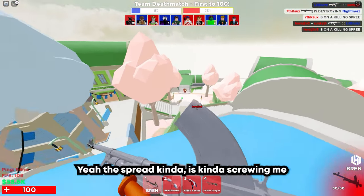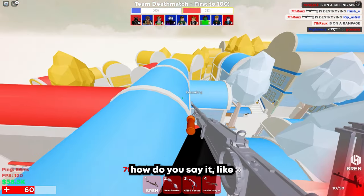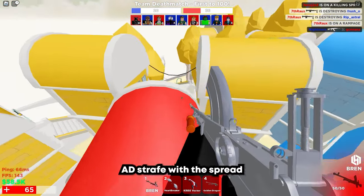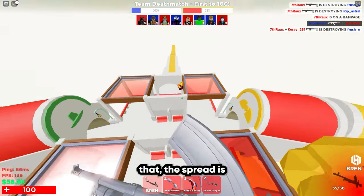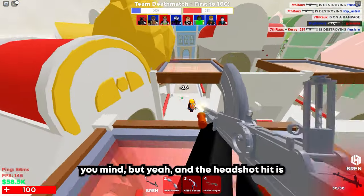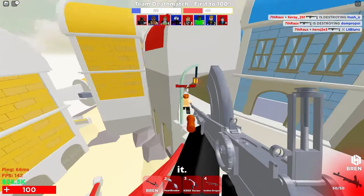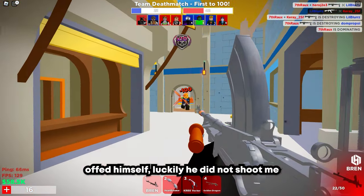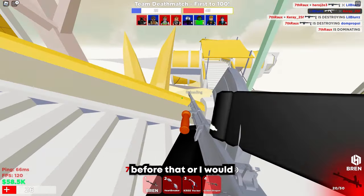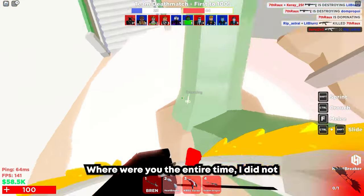The spread kind of screws me over — you kind of have to move with the spread, you kinda just have to AD-strafe with the spread to make it not dumb. But other than that, the spread is actually kinda fine. The headshot hit is actually kinda hard, honestly, I can't deny. Sadly, this is the only lobby that's actually kind of active. He just offed himself — luckily he did not shoot me before that, oh I would've died right there.